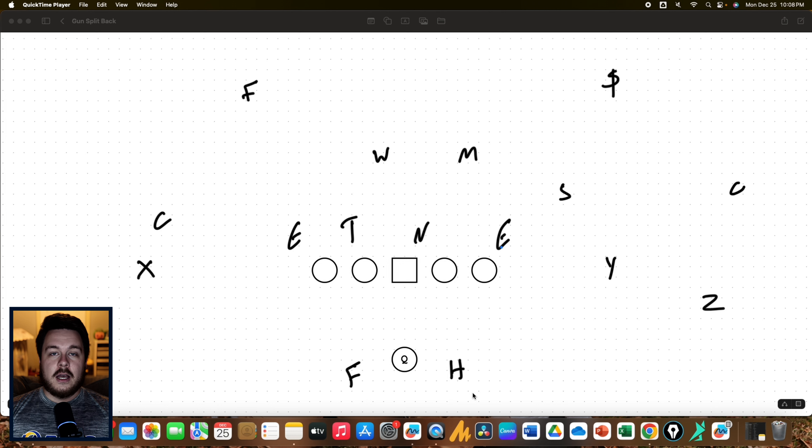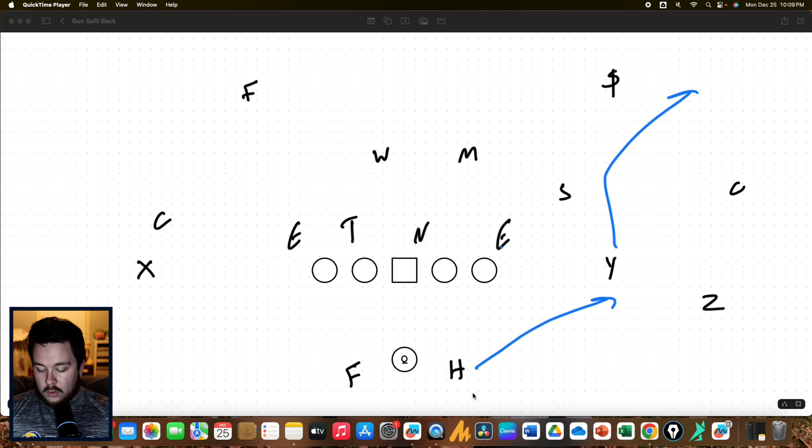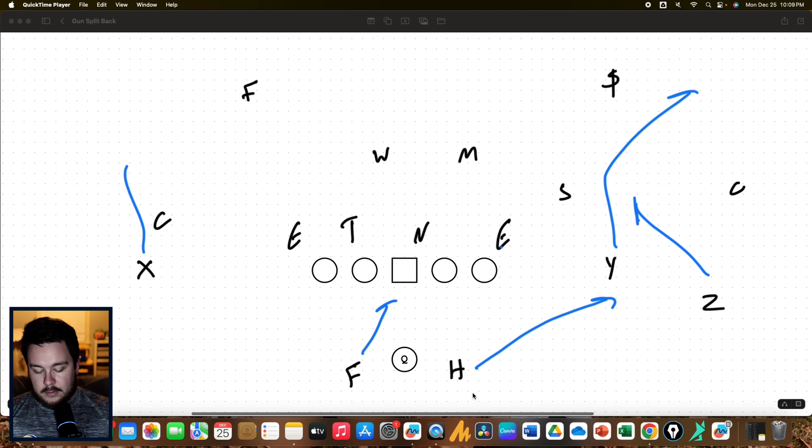So there is a base run game out of split backs and it's going to be impossible to tell which direction you are going to run. We talked about inside and outside zone, power and power read, GF and GT counter. But it's not only about the runs — another great thing about split backs is passing. From split backs, we can decide whether we want to run a two-by-two concept or a three-by-one concept. We can create either post-snap when we have two backs in the backfield.